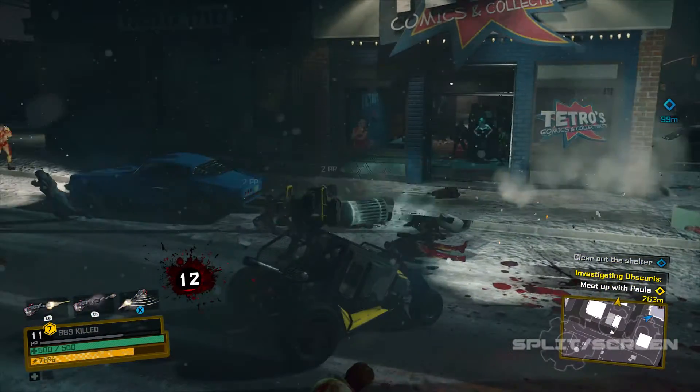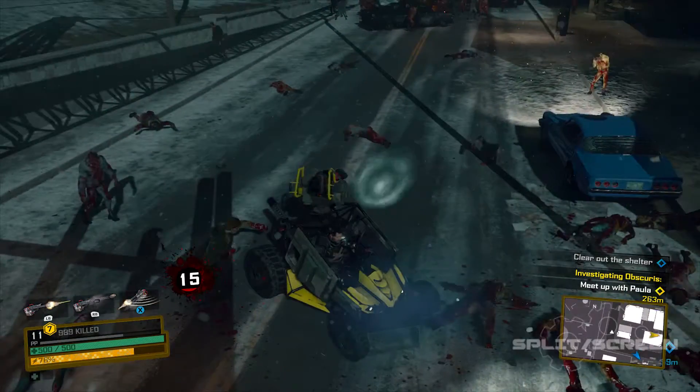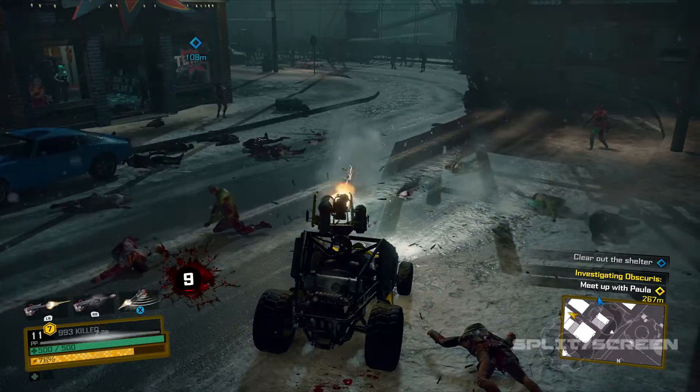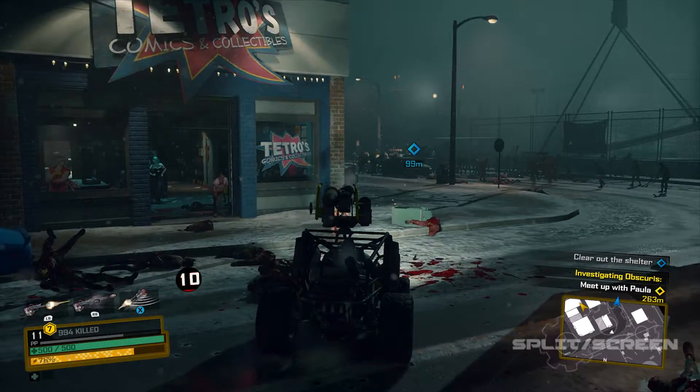Hey everyone, Morrigan here and welcome back to Split Screen. Today's video is going to be another Dead Rising 4 hidden item easter egg type deal, and today I'm going to be showing you guys how to find the hidden Morrigan costume. She's a very popular character from another Capcom game, and it's actually super easy to find.